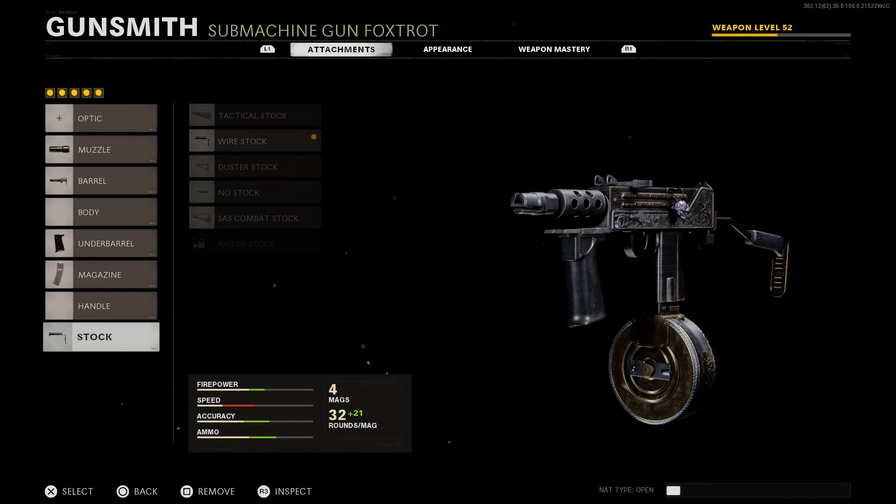Once you put on better attachments it becomes a very very good weapon and a very worthwhile blueprint. On Monday, which will be my final Blueprint Review video of Season 1, I'll be using the Groza final blueprint which is up to tier 100 — that should be a lot of fun. If you want to check out any of my other previous Blueprint Review videos, they'll all be linked below in the playlist in the description, and I'll see you guys on another Black Ops Cold War video very soon.